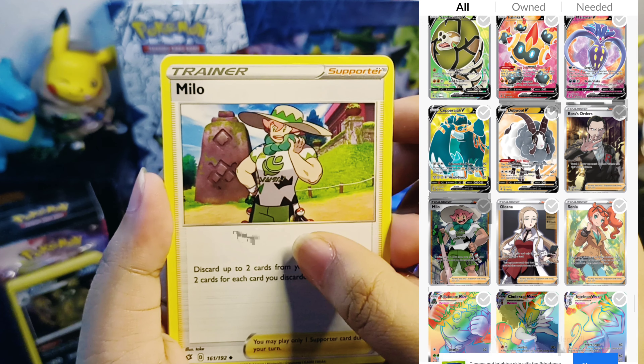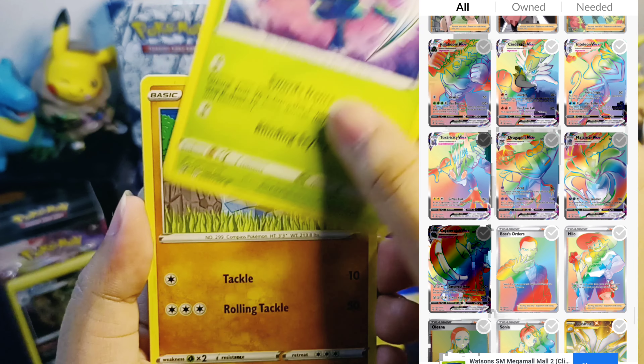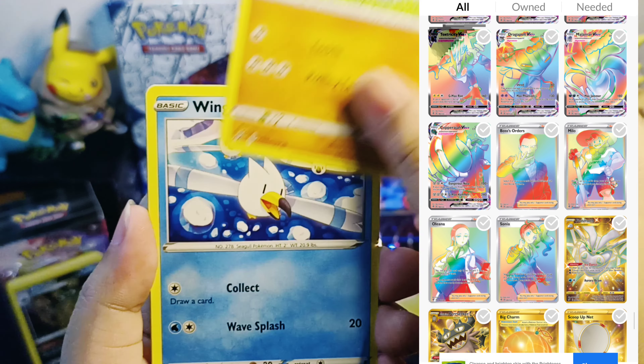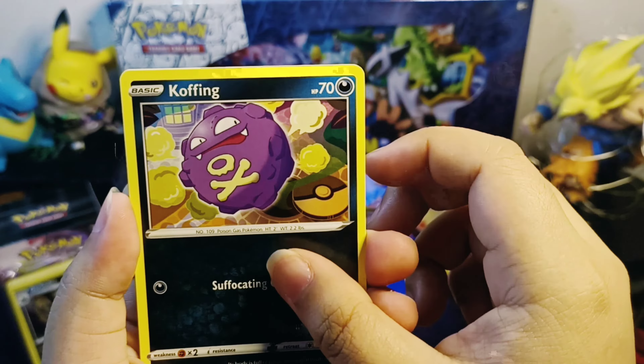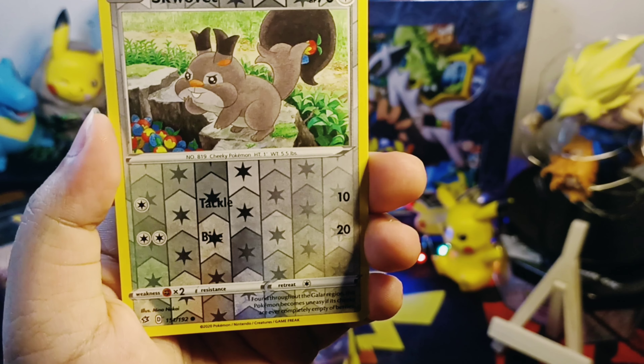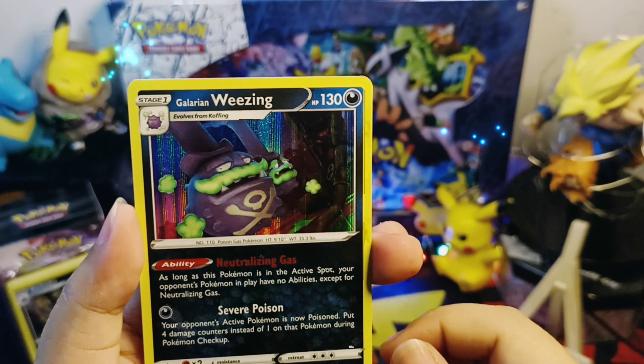There is so much amazing alternate art in this set and full art trainers. And in our second pack, we pulled holo Galarian Wheezing.